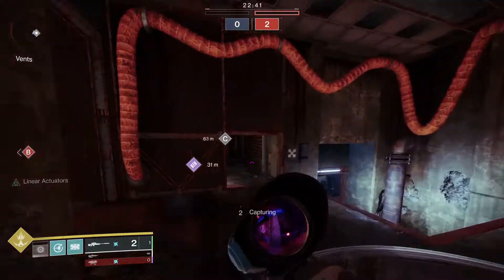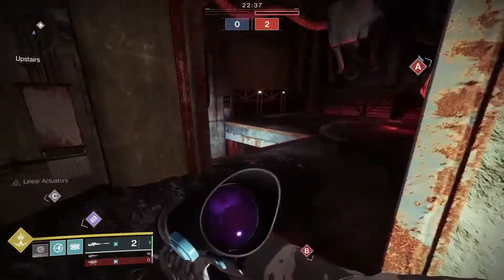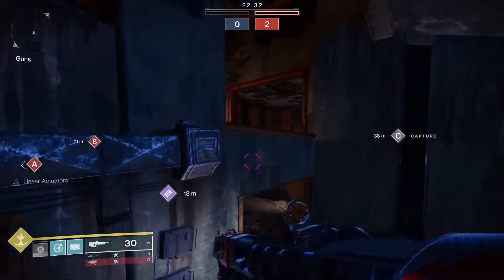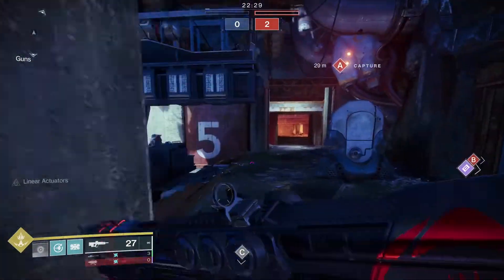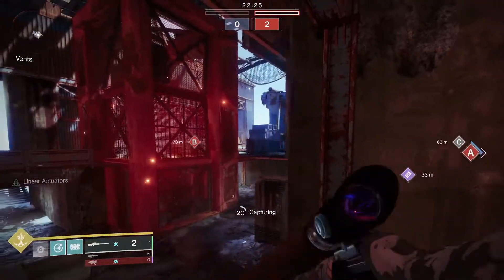Right here, we're going to run in directly towards the middle inside, which you really don't want to do unless you're really sure you can get the one-up on the other team. It's better to actually come out this way and see if they're popping their heads up in the middle or not. Maybe throw a grenade, maybe get a shatter dive off on them.